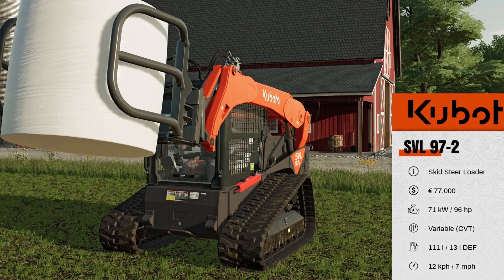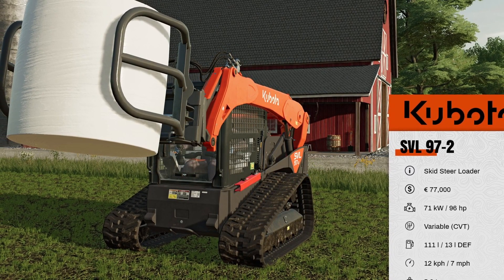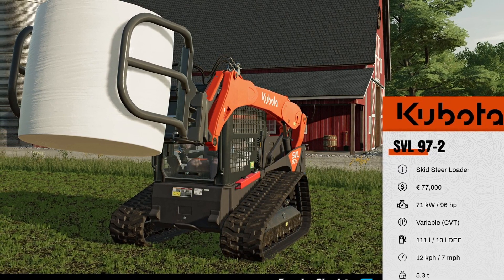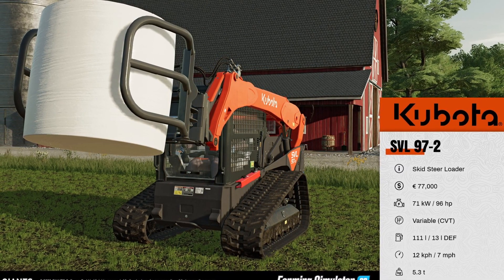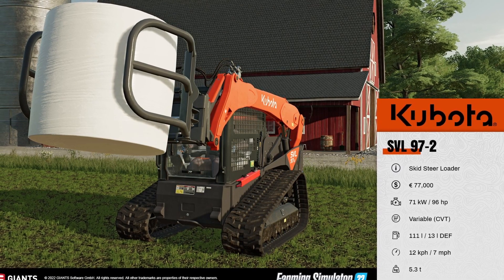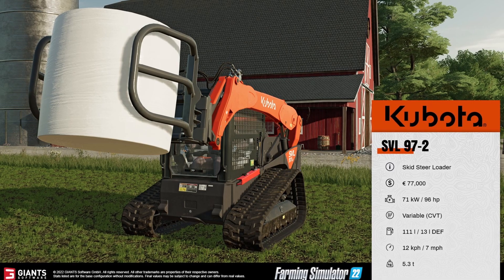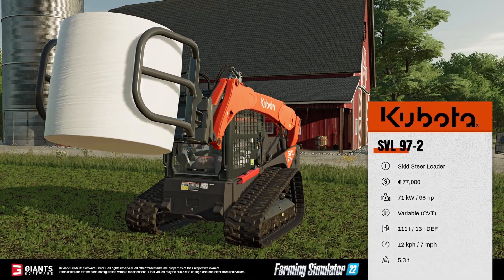Now the next fact sheet we have is the Kubota SVL-97-2 skid steer loader. $77,000, it is 96 horsepower, variable CVT, 111 liters of fuel, 7 miles per hour, 5.3 tons.